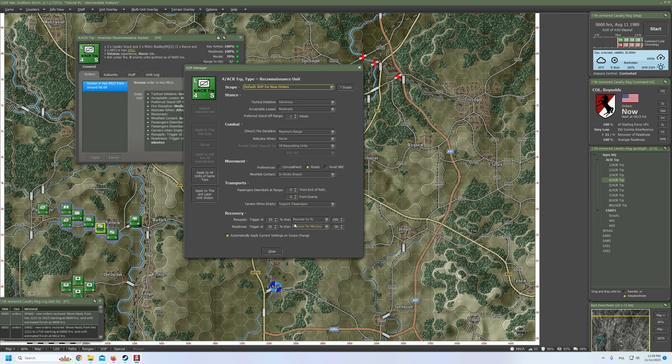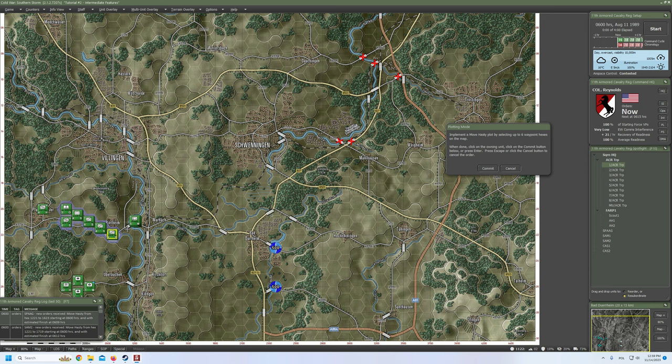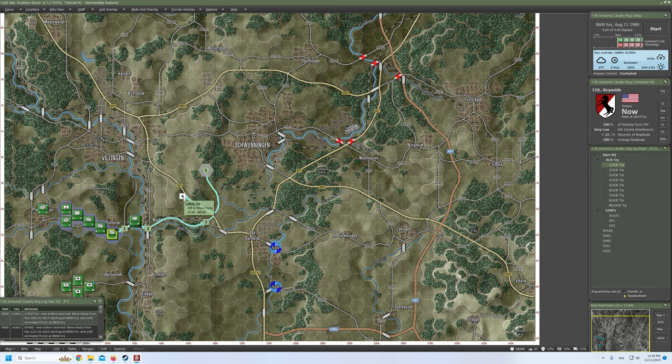Let's make sure the other SOPs are as I wanted — yes, they are. Let's start plotting the movement, and we can use hasty move. We'll go here, here, boom, here, I think, here, and yeah, here. Commit and hold. That's weird — this is quite stupid. He will go first here and then move back to get here. Oh my goodness. Two hours? What's wrong with it?